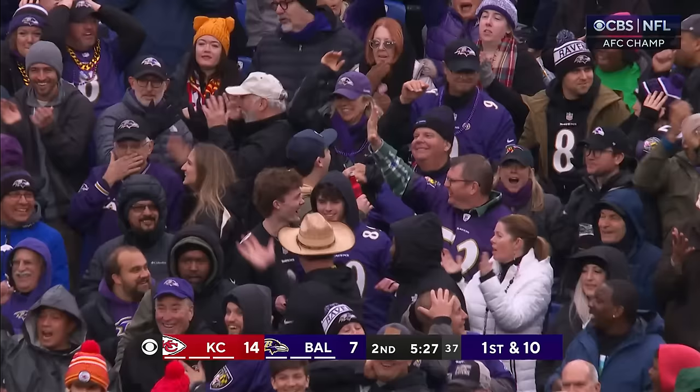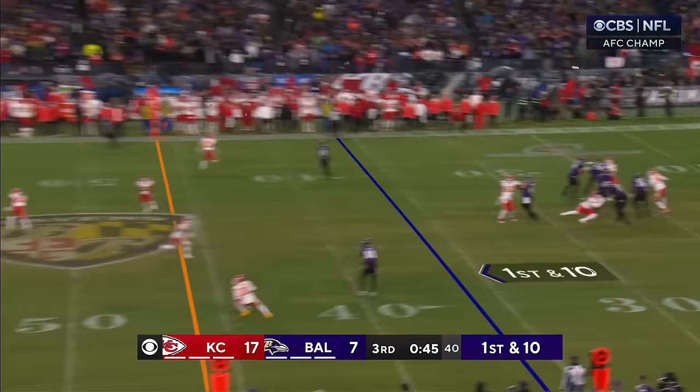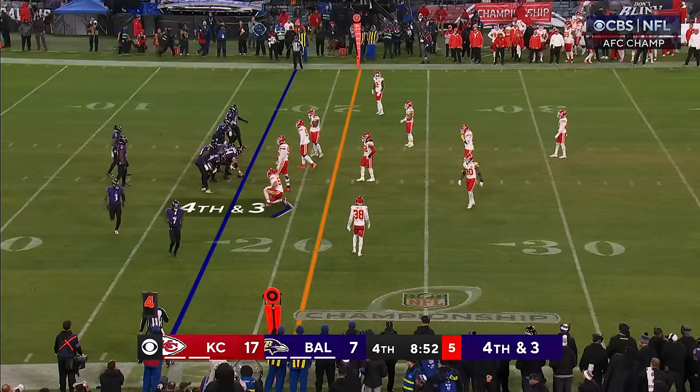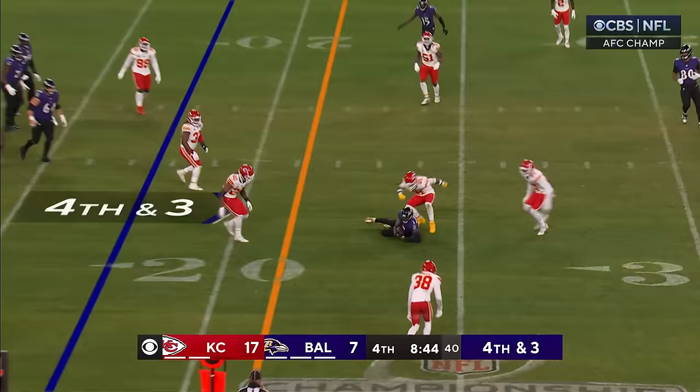This is intercepted 100%. First down from the 36. Play action — loads it up, wide open — he's got him, it's Flowers, getting past Sneed, down to the nine-yard line. They're going for it on fourth and three. They couldn't — Beckham's the one who comes up with the grab.